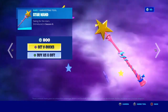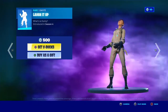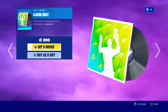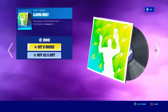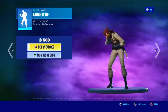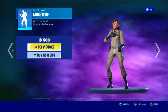The Star Wand pickaxe is one of my favorite pickaxes — it's literally so sweaty. The Llama Beat, I thought this was new. Laugh It Up is really how the fake sweats are going to use this whenever they kill someone.